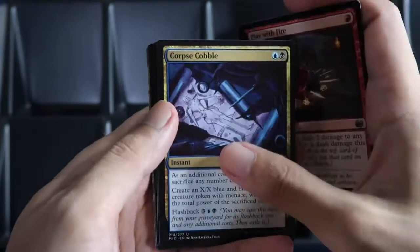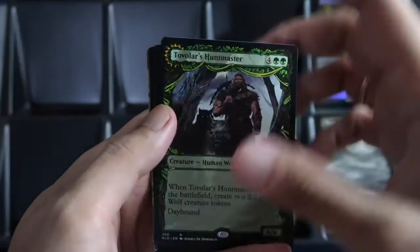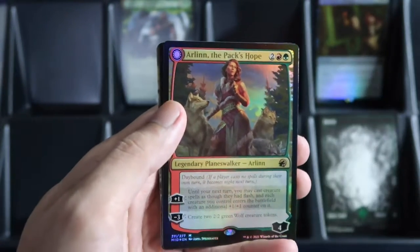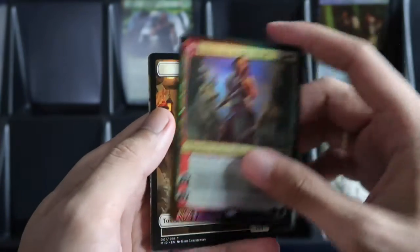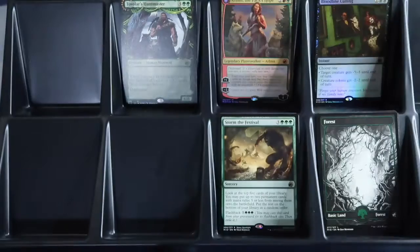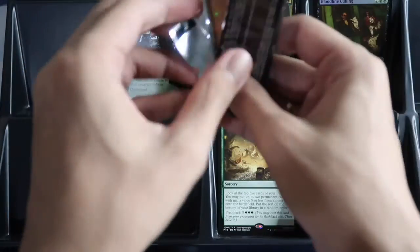We have a rare — Huntmaster in showcase — and a mythic foil! Nice. Let's check the next pack.